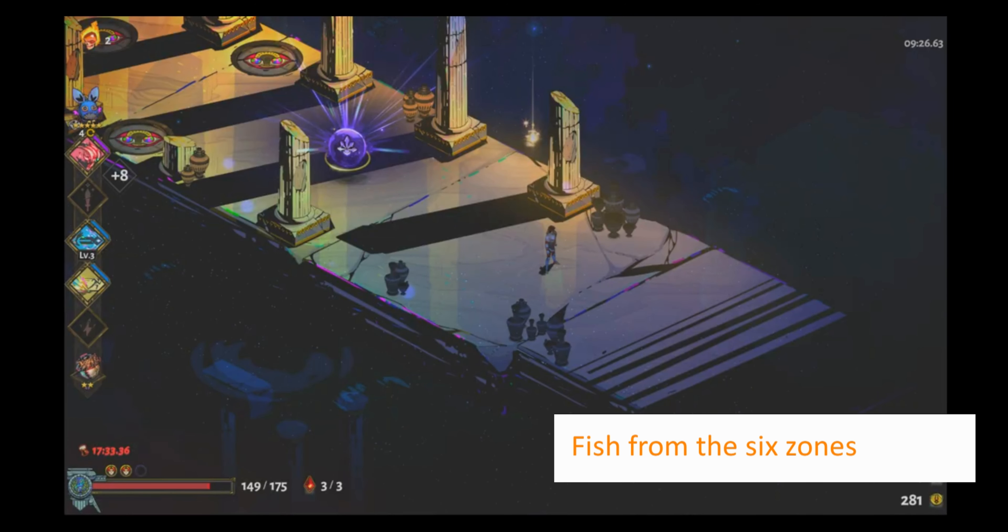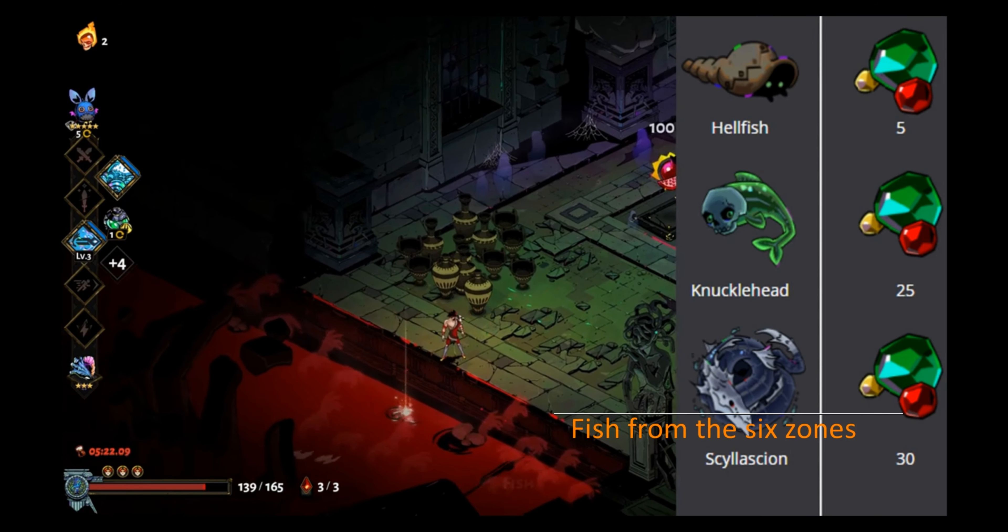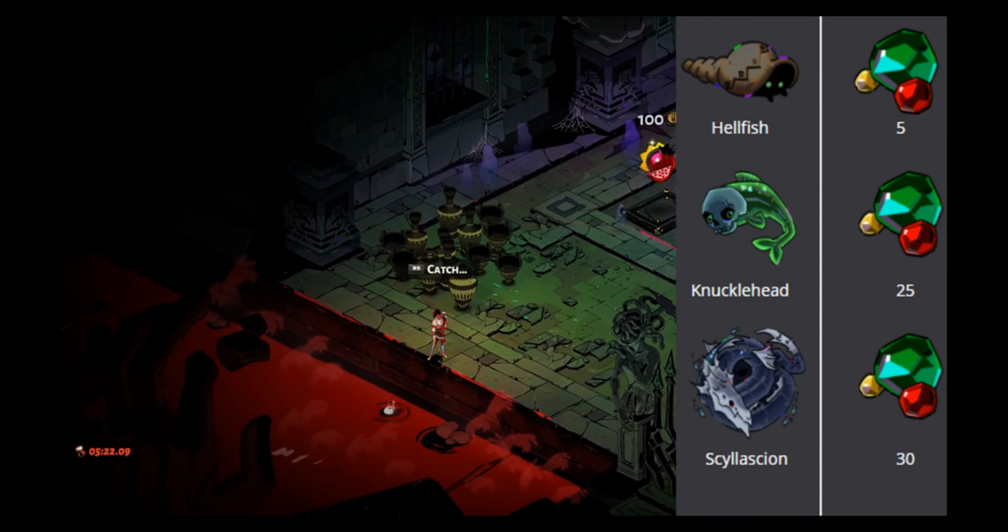The six areas you can catch fish are Tartarus, Astrodale, Elysium, Temple Sticks, Chaos, and Grease.